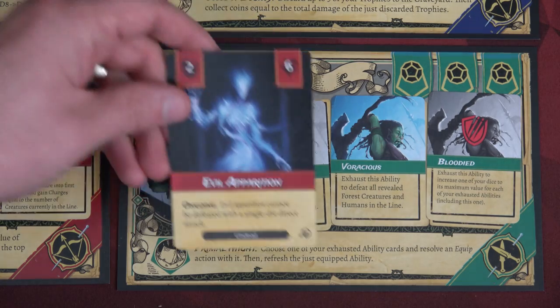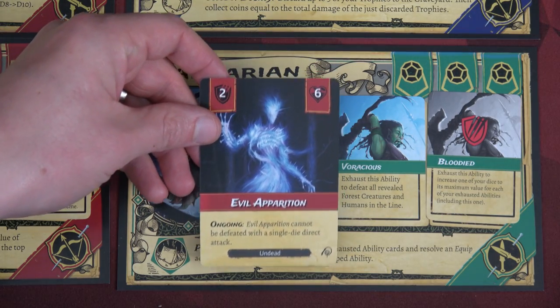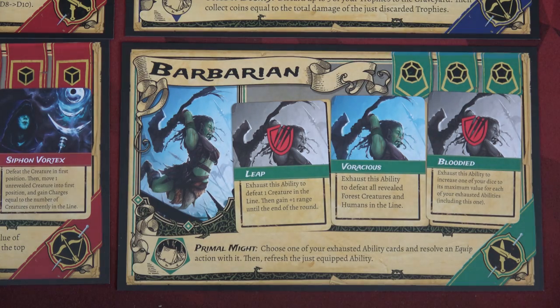I think we're going to do a Leap — exhaust the ability to defeat one creature in line, then gain plus one range until end of round. The plus one range is nice, but mainly we're taking out that second Evil Apparition. Nothing too complicated — we place her in the discard pile.